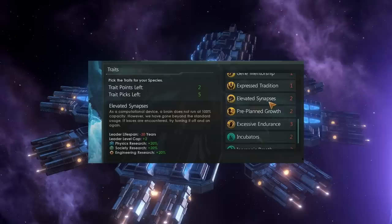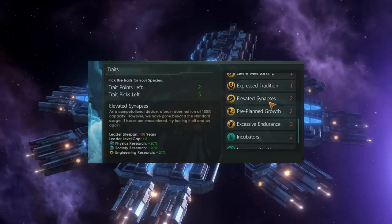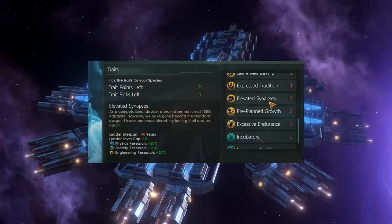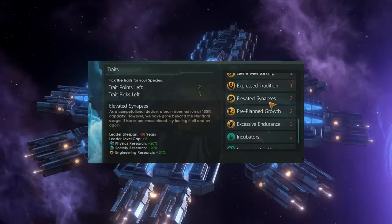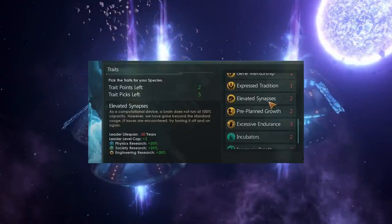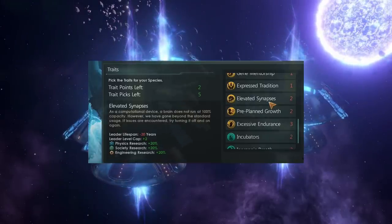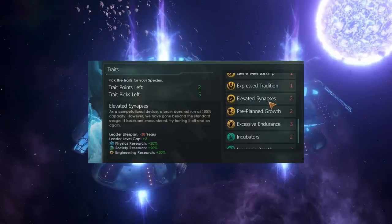Now we get to the really good stuff — you actually get access to three traits usually only available through genetic ascension, with Overtuned versions available right from the start of the game. Elevated Synapses is the equivalent of Erudite. You get a whopping minus 30 years leader lifespan and it costs two trait points, but in exchange you get plus 2 to your leader level cap and plus 20% physics, society and engineering research. You can also stack this with Augmented Intelligence and Intelligent — if you put all of those on a pop and fire the edict, you'll be getting a whopping 70% bonus to physics, society, and engineering research, which is simply mind-blowing given you can have that from as early as year five or six in game.